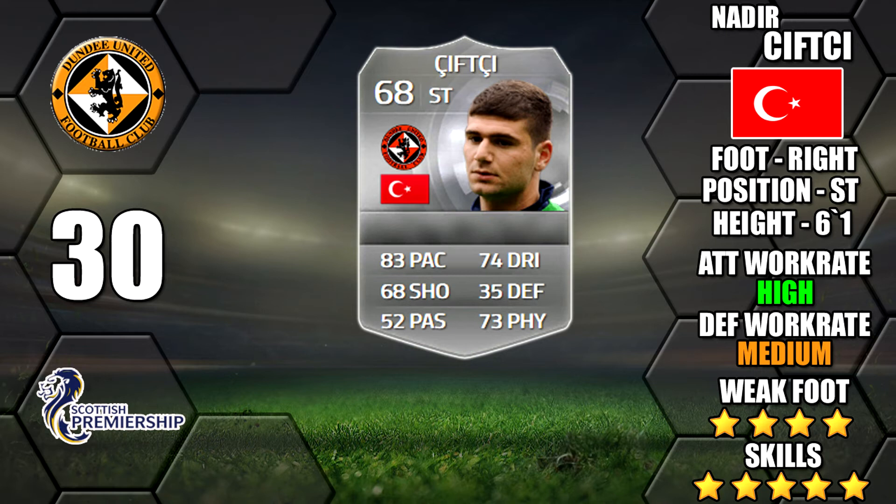Next up we've got Nadea Chivci of Dundee in the SPL. He will be popular in Turkish teams. He's got a 4 star weak foot as well, which is good. 83 pace and 74 dribbling, but he has quite poor passing as well.